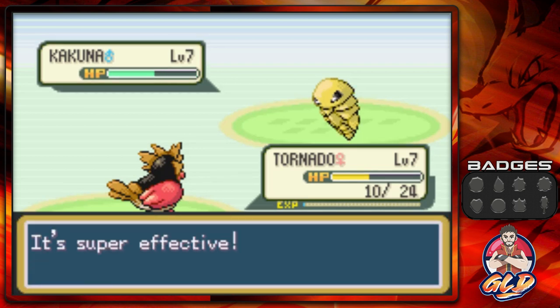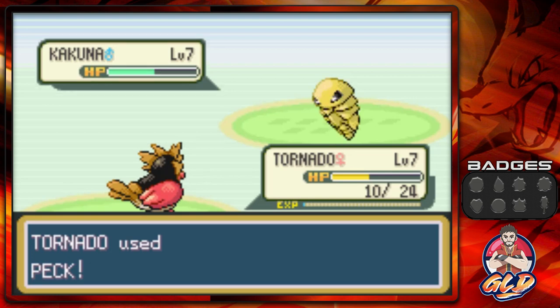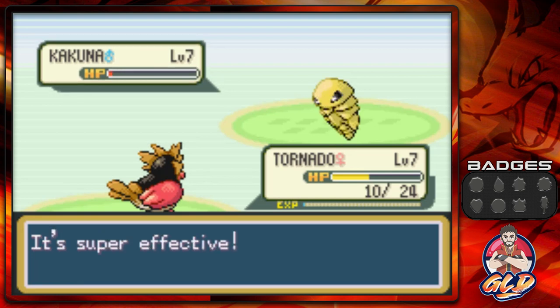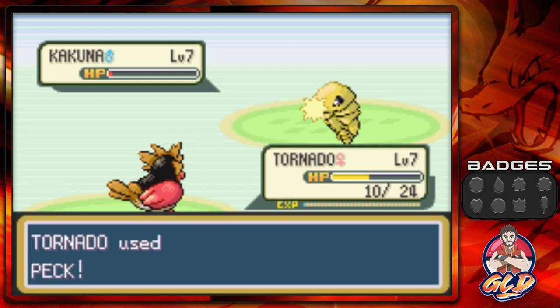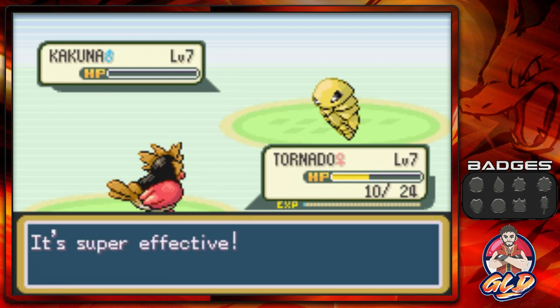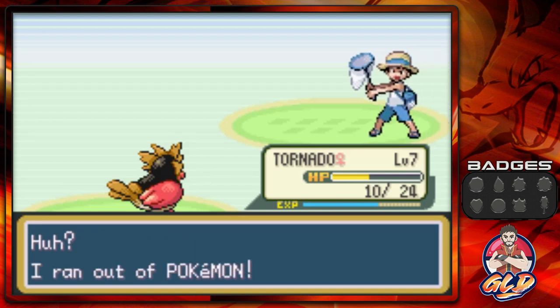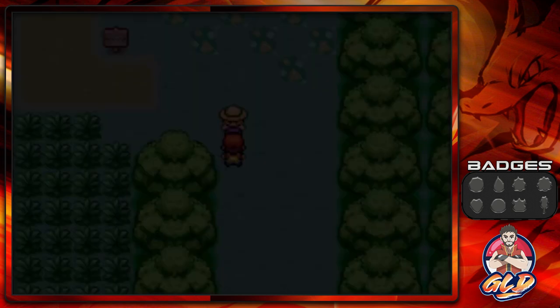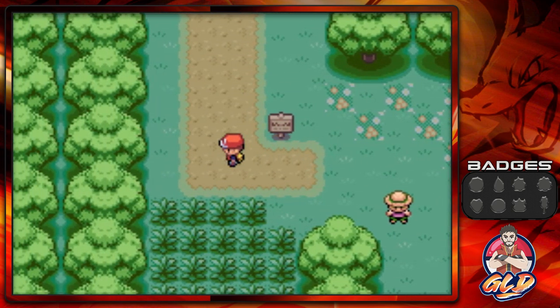The Peck attack is super effective! It's still using Harden though, so I could use the speed button but I choose not to — it's Viridian Forest, the best forest in the world. There we go, Kakuna has been defeated! Tornado is dominating everybody.